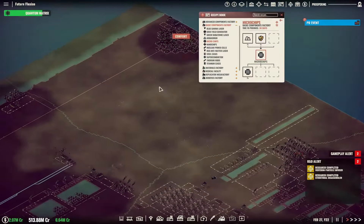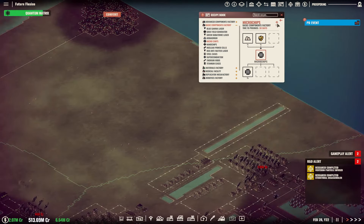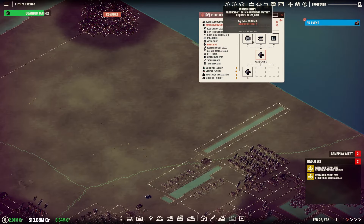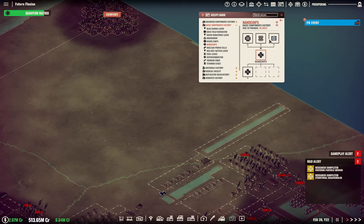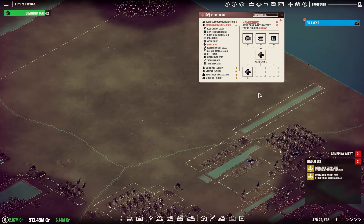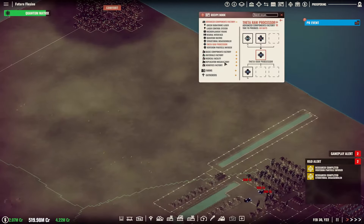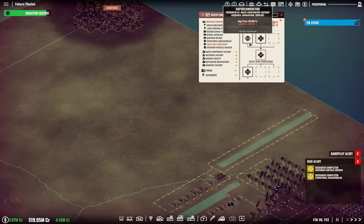Nanochips will be really easy to make over here — sand and gold. Microchips will be easy too, that'll be nice. Thermoplastic, we're already making some of that, not much at the moment, but we can definitely ramp that up. So I'm thinking of possibly...